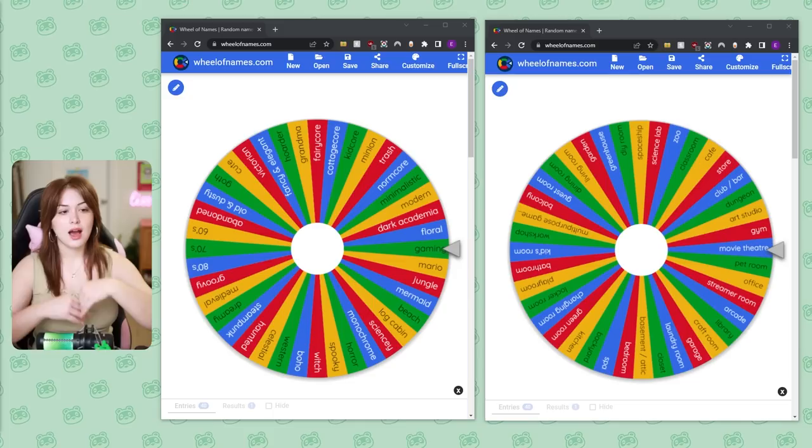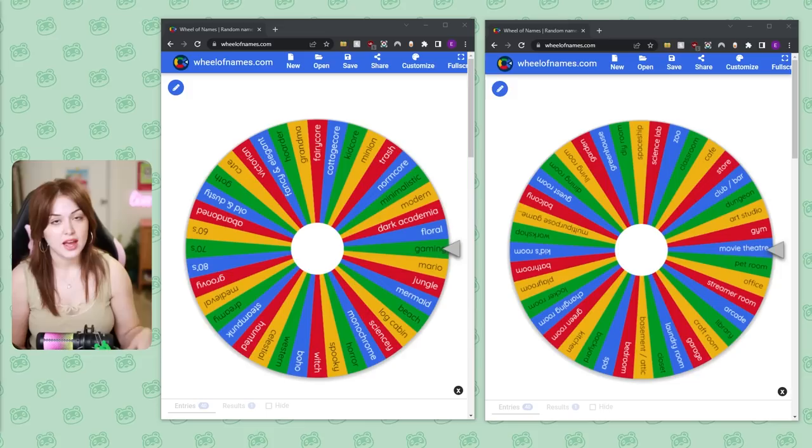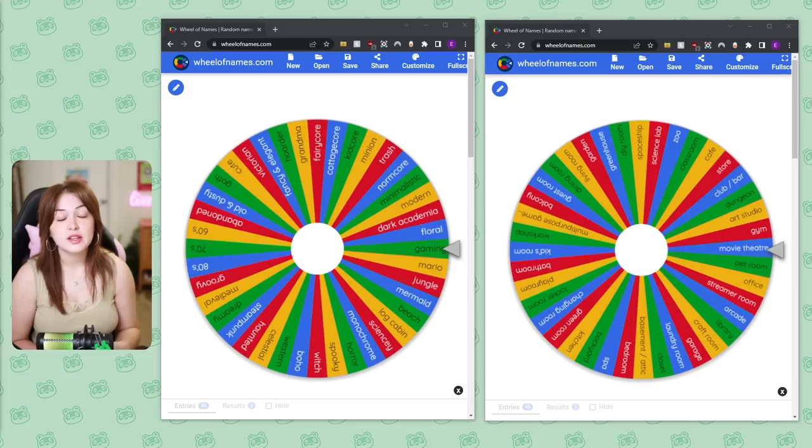I present to you two wheels. The first wheel on the left has all the themes — I asked my Twitch chat to help me out and we came up with a bunch of themes that would be good for inside the house. On the right are room types. So we're not only randomizing the theme for each room, we're randomizing what the room is. I've been amassing a giant collection of as many items as I can get with all sorts of different themes.